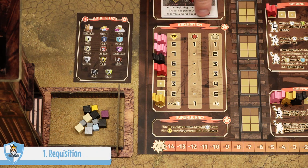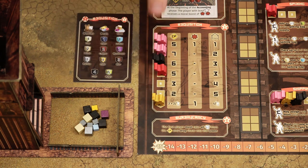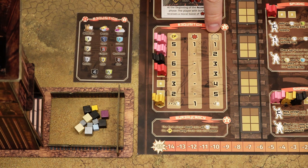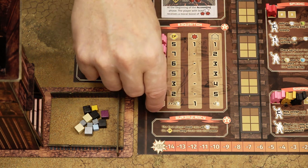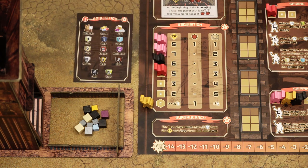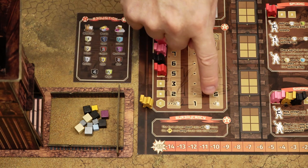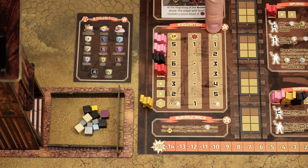In the first location — the requisition location — players resolve their actions starting with the first worker and continuing to the last. They gain requisition points for the common pool, and the worker in the first row also gains one rosette token, which you place next to your player board. The commissioner in this space gains two requisition points plus two additional requisition points for each worker in the worker space. In this example, that worker would gain 10 requisition points for the common pool, and another worker gains one requisition point for each worker in the space — so four points for their personal warehouse.